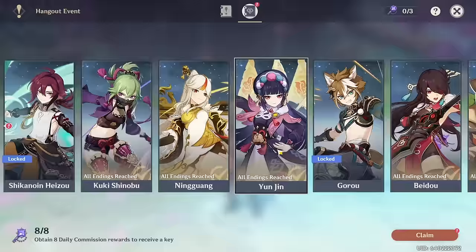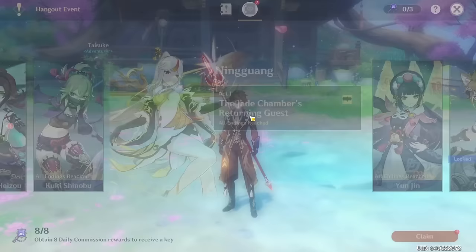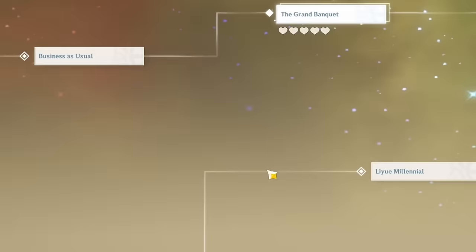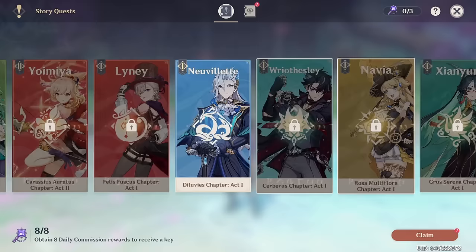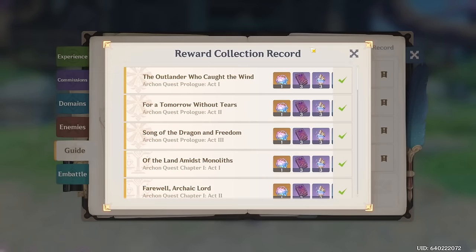More quests you can do to get primogems are hangout events — they offer quite a bit of primogems, especially if you get all the endings. They made this faster this patch since you can now skip dialogue you've already seen, making getting all endings very nice. Story and Archon quests are really good to do too, especially Archon quests because you earn an intertwined fate for each one you complete. If you're behind on those, I highly recommend you get through them.